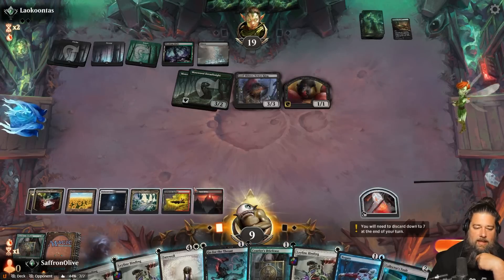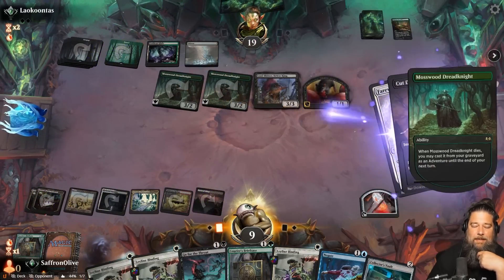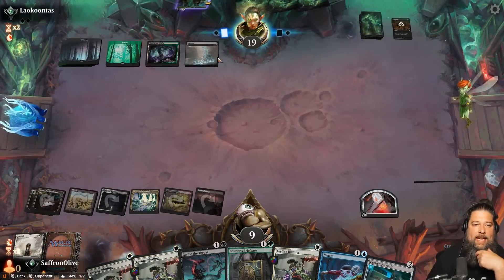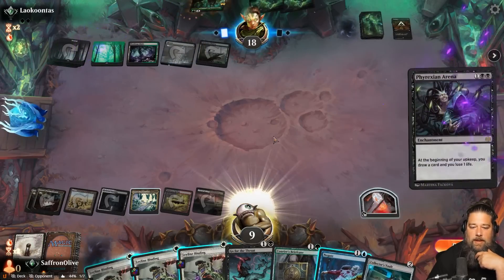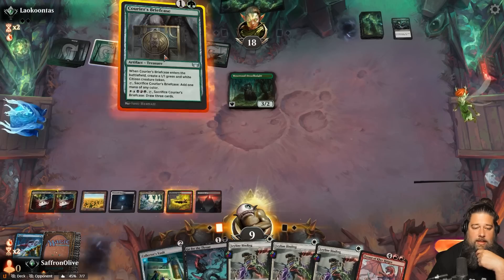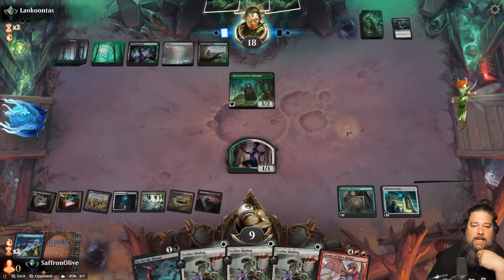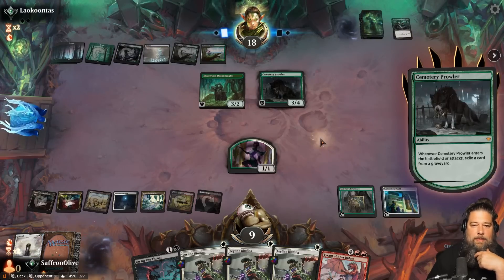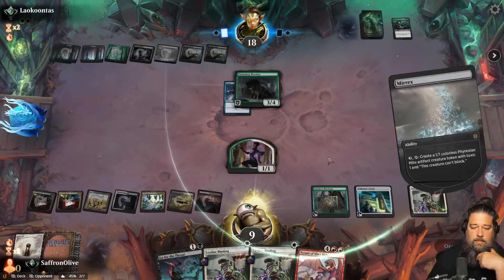We chump — it only saves one point of damage but we're on the Farewell plan. We Courier's Briefcase and draw some cards, then cast Farewell to exile all creatures. Opponent cycles a land. We're not going to spend our resources on the Dreadknight; we'll spend them on Phyrexian Arena. Down goes the Dreadknight — we Collector's Vault. Opponent plays Cemetery Prowler, then a Murderous Rider. We get rid of the Mosswood Dreadknight and loot with Collector's Vault.